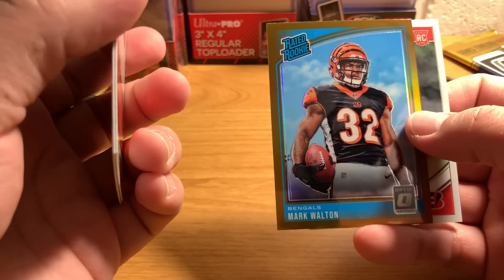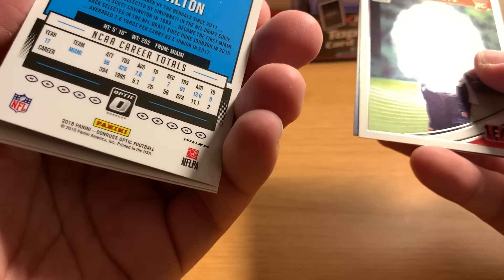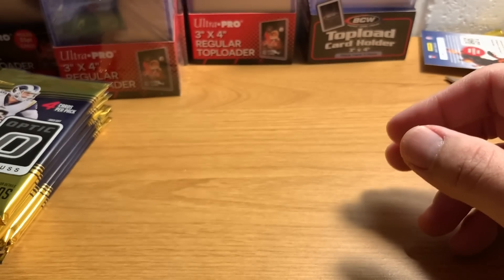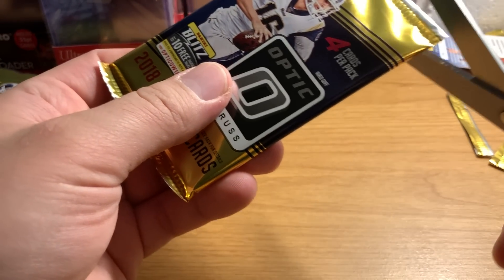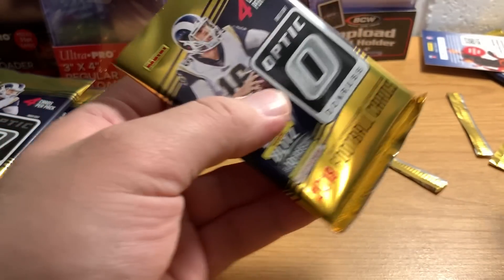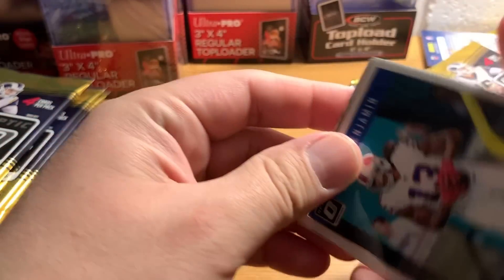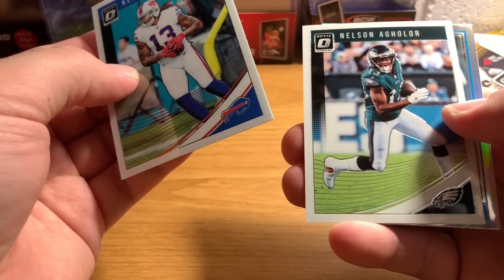There's a bronze refractor of that same Mark Walton guy that we just got a base on. And there's Devontae Boyd, rookie card. I don't think they have pricing in the price guide yet — I know they don't, because I bought some of this stuff and opened it before on this channel. I just can't look stuff up unfortunately yet, so I'm just kind of storing it all away.